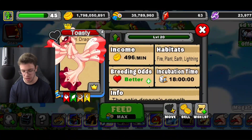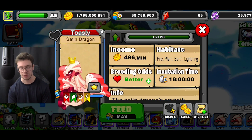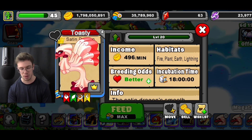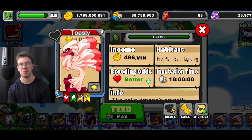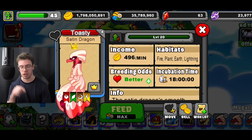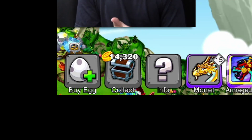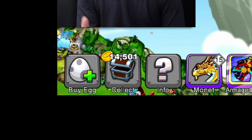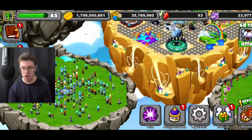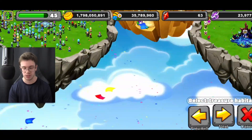I moved a few of the boosters over just to see if it actually affects the dragons, but dragons don't get affected by boosters when they're on this island. So if you're looking to make this a huge gold farm, you're not going to be able to do that. It's kind of a missed opportunity — I feel like you should be able to, but at the same time I kind of get why you can't, because if you can place 15 Satin dragons or 15 gold farm dragons on one island you'd probably produce a ton of gold. Right now it's already at 15k, so I wonder how much you'd produce in a few hours.